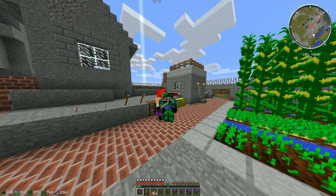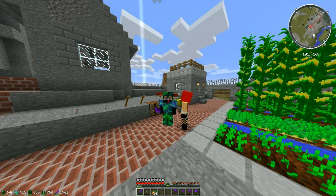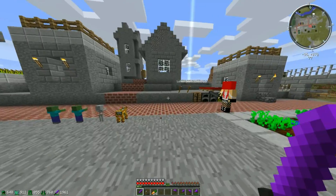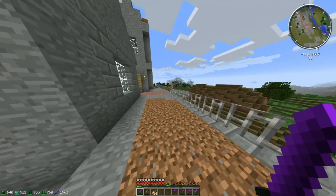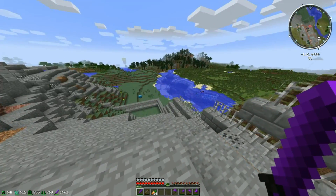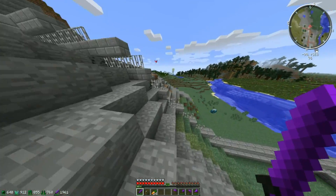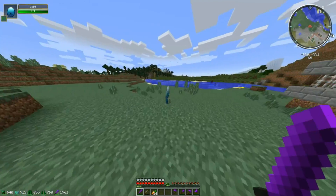Hey guys, welcome to another episode of Minecraft OrSpawn Season 2 here on the channel. There's a little bit of off-camera work from setting up for today's video - I actually finished the wall of our prison. The prison has made considerable progress. I implemented all the iron that we got last episode and added some more stone bricks as well. Currently our walls are looking pretty good, though mobs can still get over it.